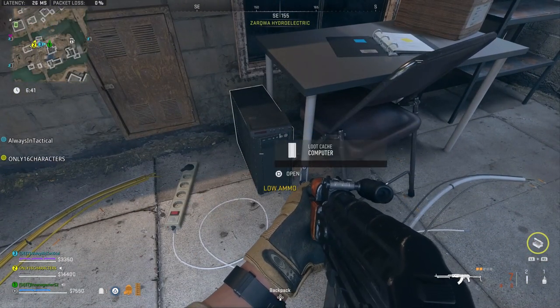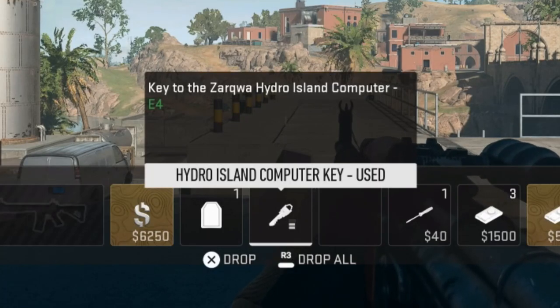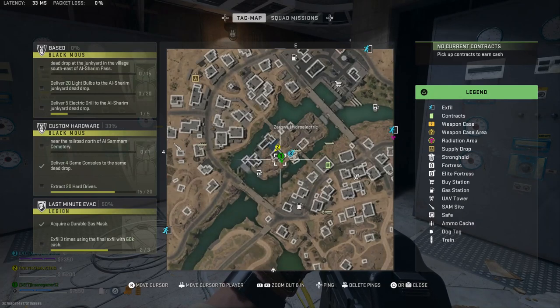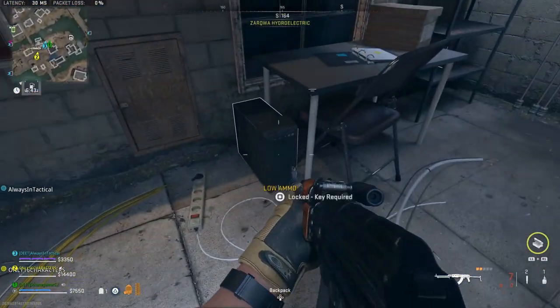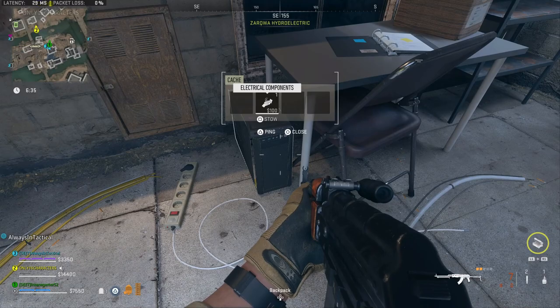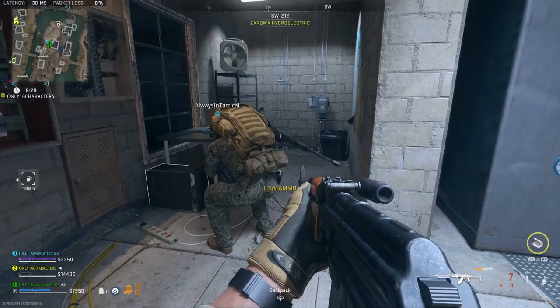The next locked key location is the Hydro Island Computer. The description says it's a key to the Zarkwa Hydro Island Computer in E4. Zarkwa is a very dangerous place. You need to go to this building in the middle of the island in Zarkwa Hydro Electric. Coming from the northeast bridge, go into the building and the computer will be in this nook in the back left. Open it up and you will only get electrical components. This is very disappointing for a key in potentially the toughest area of the map, so hopefully they replace this with a GPU or at least an encrypted hard drive.